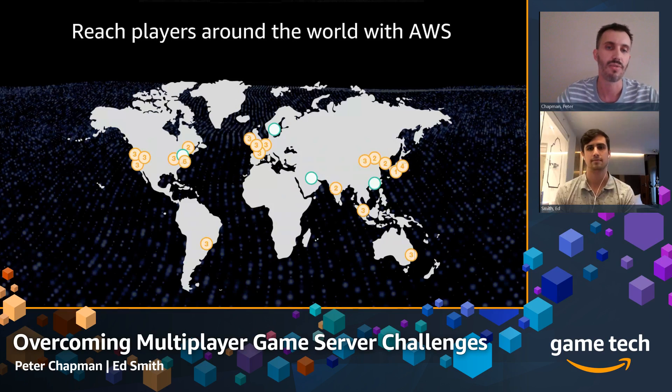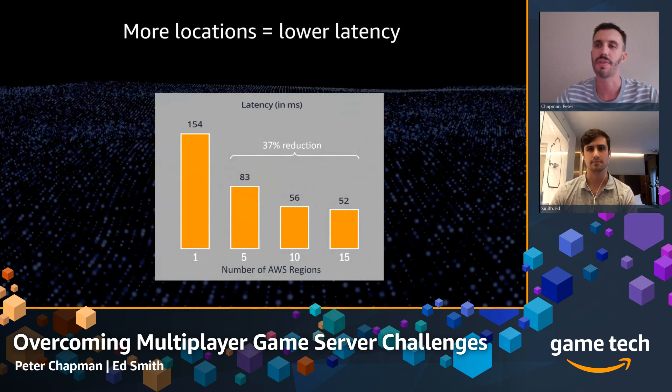Looking at aggregated data around how players engage with games in terms of latency with our regions — if developers put a game in just one region, the latency can be somewhat high. If you're building a fast-paced FPS shooter, you probably want lower latency than that single-region average. But it's relatively easy to pull that down by making use of more AWS regions.